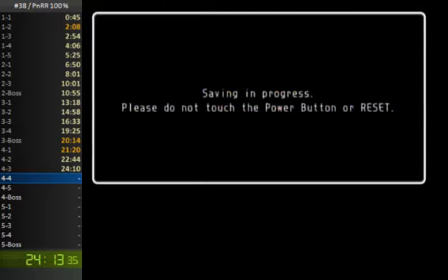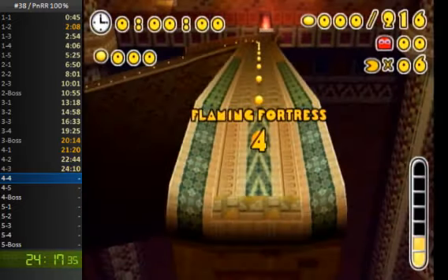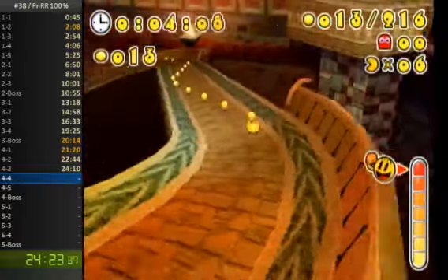That was an unfortunate death, but I had to take it because otherwise there's no other way to make it back onto that platform. Now it's time for 4-4. This is basically a long downward winding path with a few ghosts along the way, but for the most part this is just all Pack Dots, with a lot of boosting.